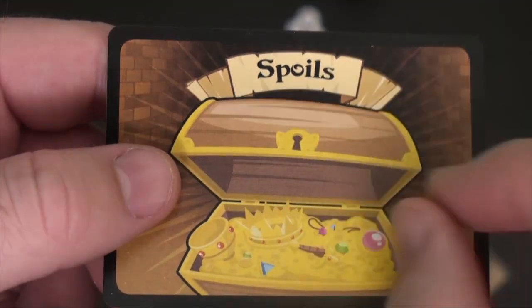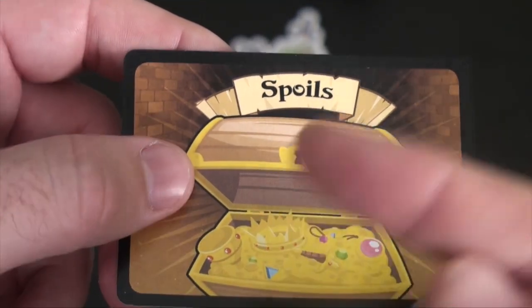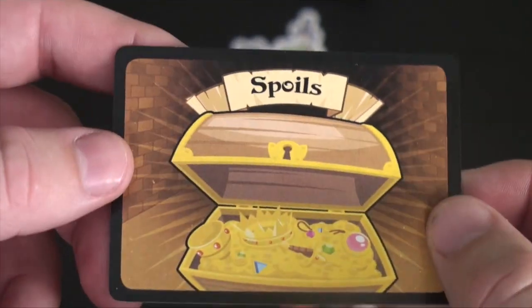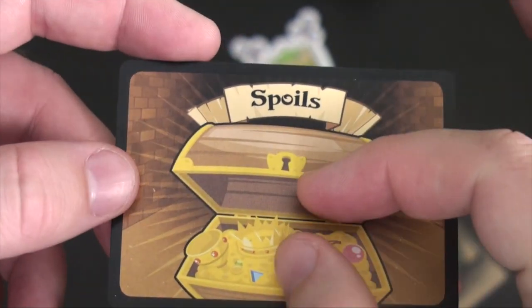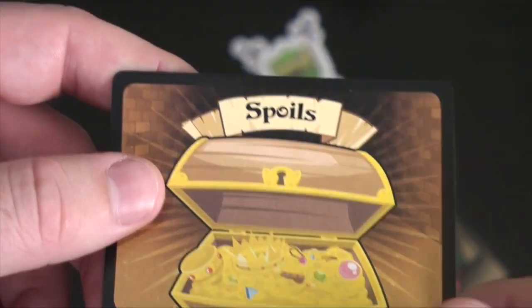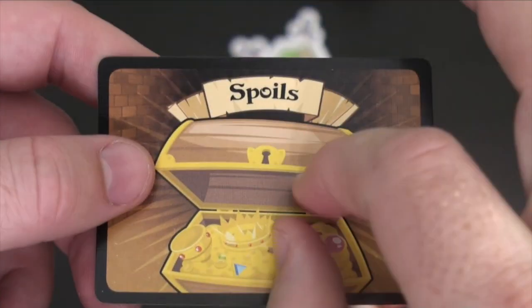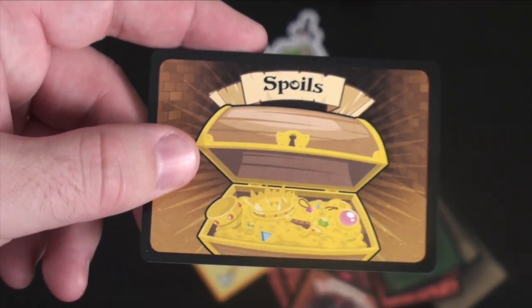Another addition to the game is a spoil mechanic. Whenever you lose and give up tokens, they get put on the spoils card. The next person who wins, the spoils are shared amongst the winners — each person who wins takes one, starting with whoever played the lowest card getting first pick. You keep going around until there's nothing left that can be evenly distributed off the spoils card.